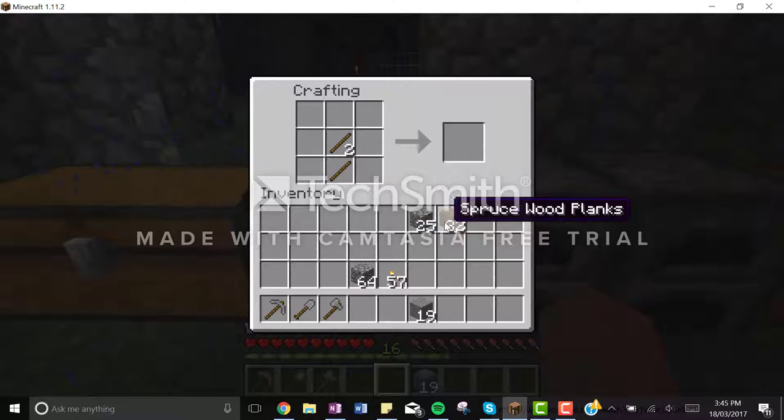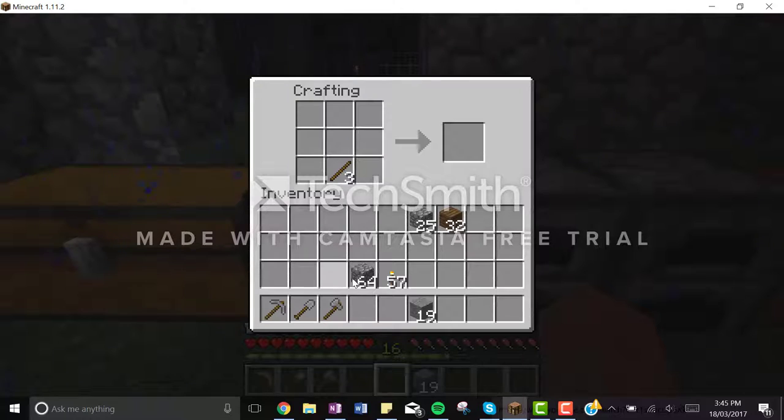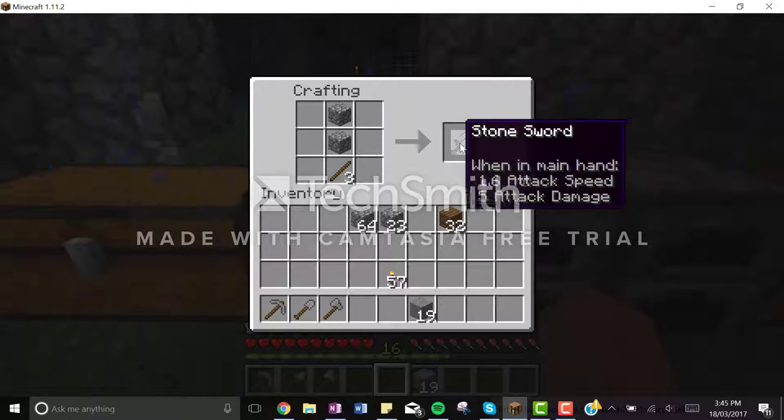And finally, the sword is two pieces of stone on top of one piece of stick.